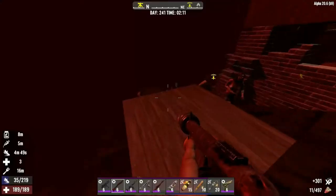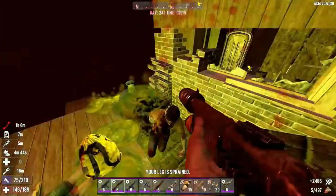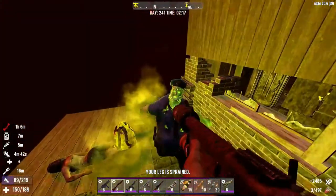So roughly, what is 7 Days to Die? It is a survival game with crafting, base building, and defense elements on the 7th day, which is known as Horde Day. Essentially, the player will navigate an open world finding things to craft with in order to create items.